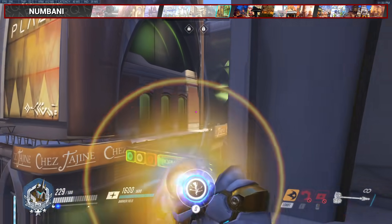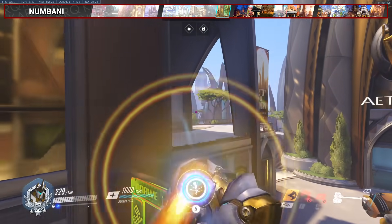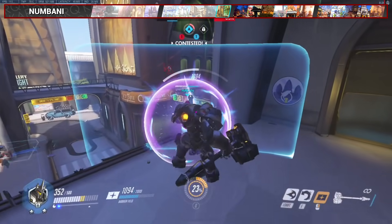For Numbani, this one is a movement charge to glide across the high grounds. You just have to aim across the traffic light, like so. If you're lucky, you can get a cheeky kill as well.